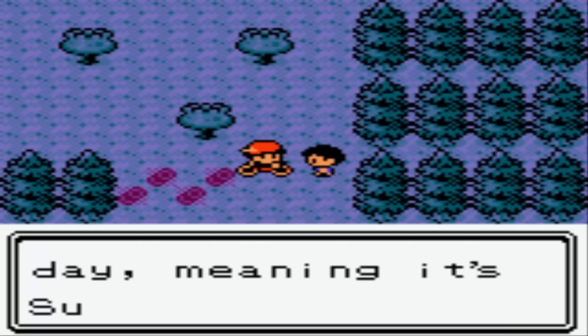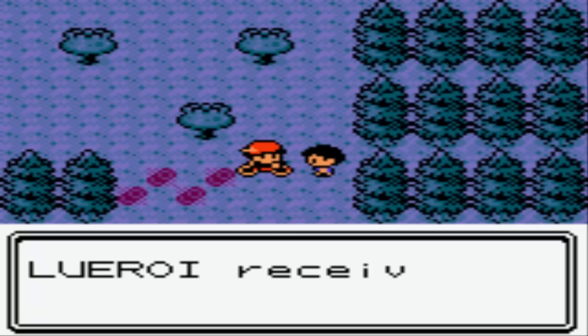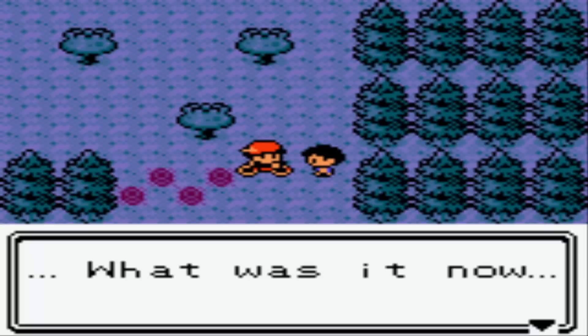She says: 'Hi, I'm Sunny of Sunday, meaning it's Sunday today. I was told to give this to you if I saw you.' Apparently someone's been talking about me to these days-of-the-week siblings. This time you're gonna get the Magnet, which boosts your Electric-type moves by 10%. That's why it goes hand in hand with the Thunder Stone.